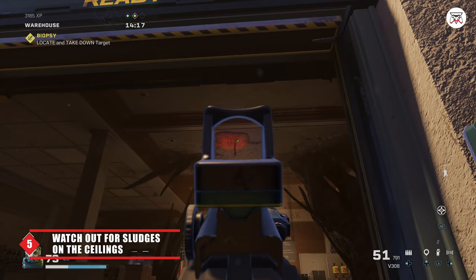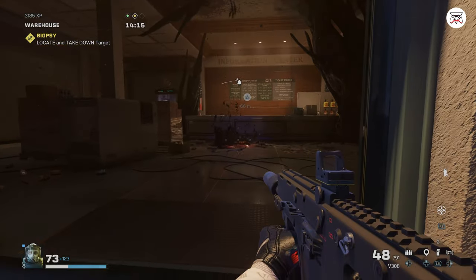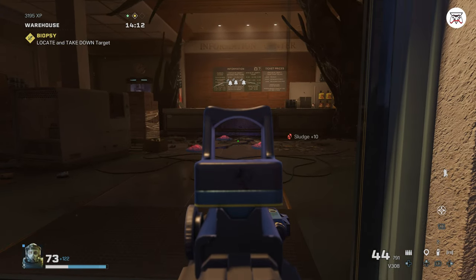Tip 5: Watch out for sludges on the ceiling. They also make noise and will drop down on you when you're near them. They will also split into smaller sludges unless you use an explosive or a shotgun.